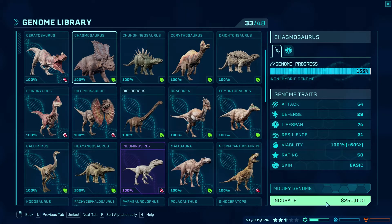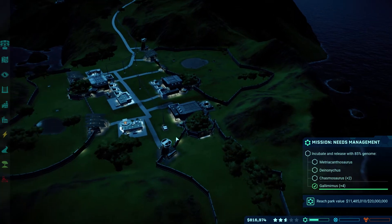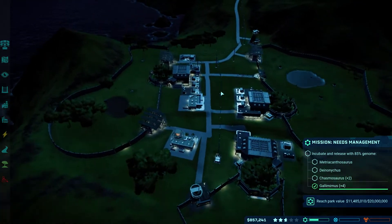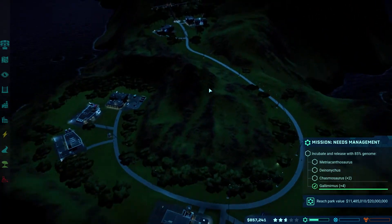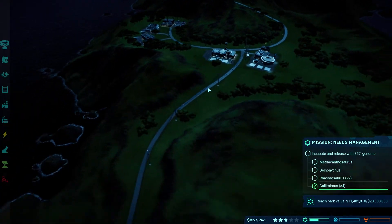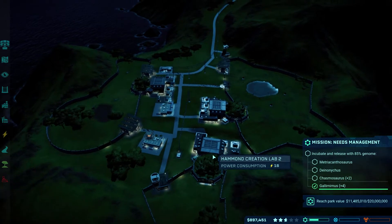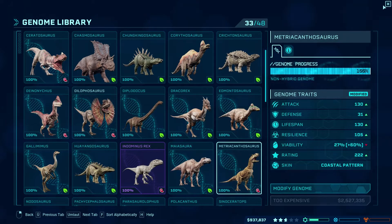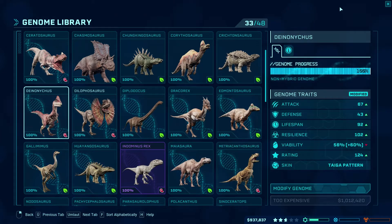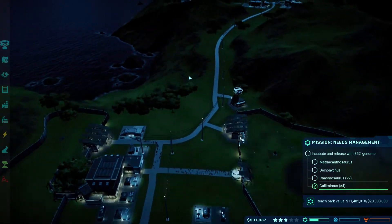We need two of those dinos — just for the purpose of the mission they should hatch with no problem, it's like 160k. We still need to make much more money. We need 2.5 million for the big one and 1.021 million for the others, so I'll probably need to wait until we reach about 2 million to do that.